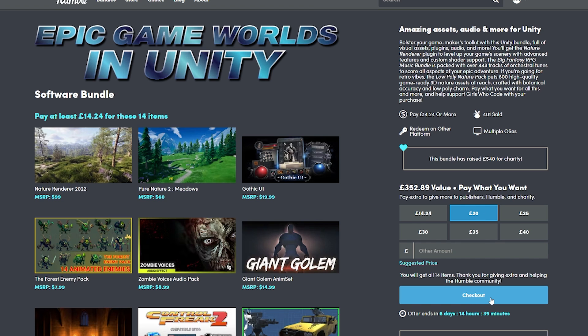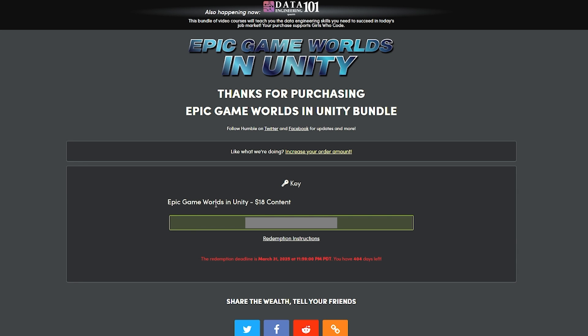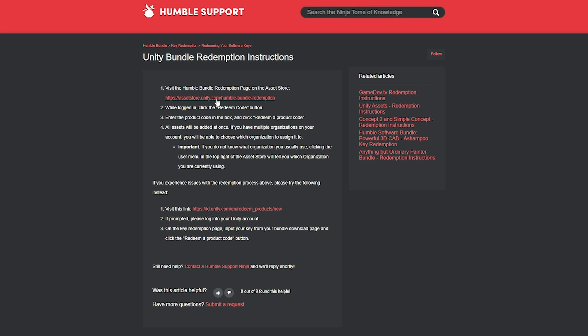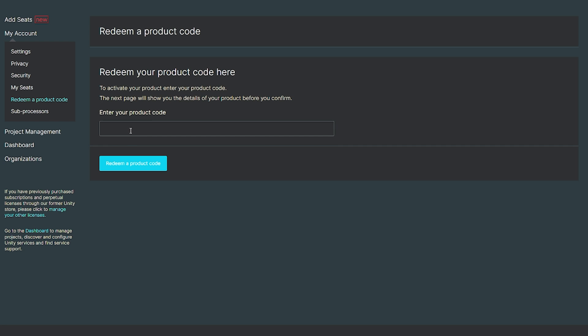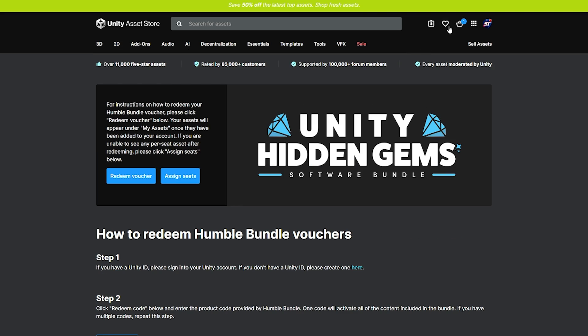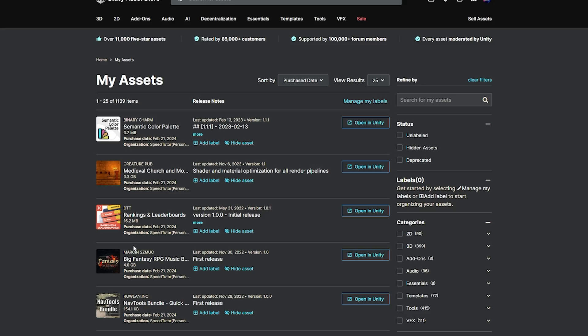When you click to checkout and purchase this bundle, go to your purchases and you'll see the Epic Game Worlds Unity Bundle. On that page you'll have the $18 content. Click the button for redeem instructions and you'll be taken to the Unity Asset Store. Click the redeem code button, which will take you to your Unity account — pop the code into the box, press redeem, and you'll get all the assets. You can verify by going to My Assets on the Unity Asset Store and you'll see them listed there.